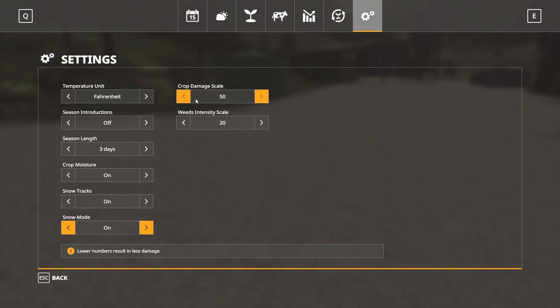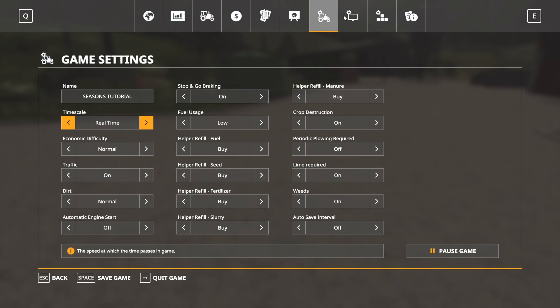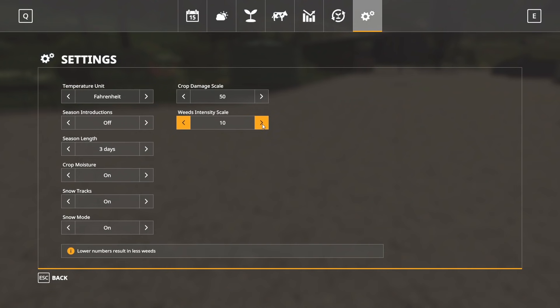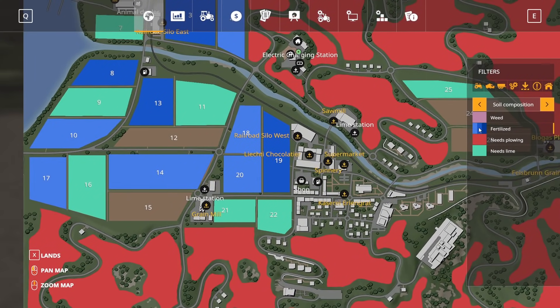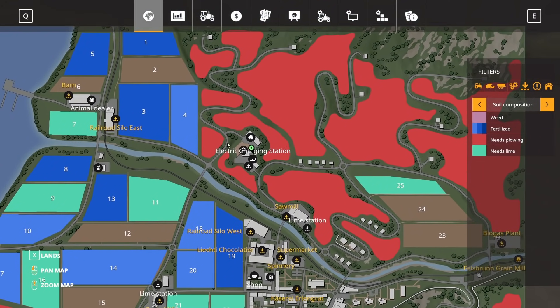Crop damage scale — lower numbers result in less damage, so you can adjust how much crop damage occurs. Weed intensity lets you dial weeds down or up. In Seasons, weeds behave differently — they pop up in little chunks throughout the field rather than covering it entirely, so you don't have to clear the whole field at once. You can also turn weeds off entirely in the main game settings.